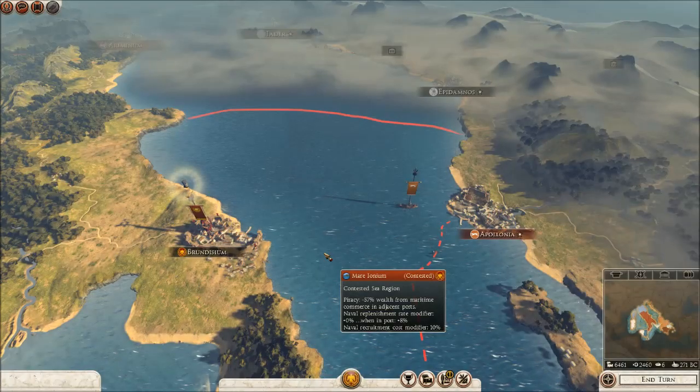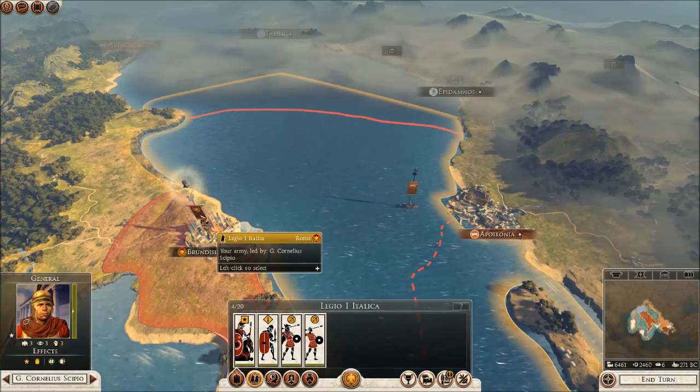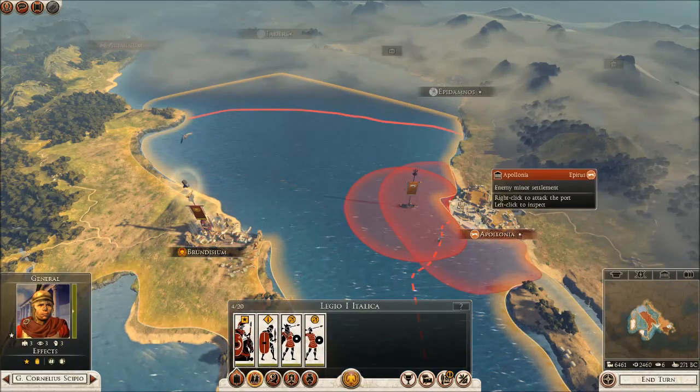Have you ever issued a move command and had your troops march off in completely the wrong direction, especially when ordering them across water?